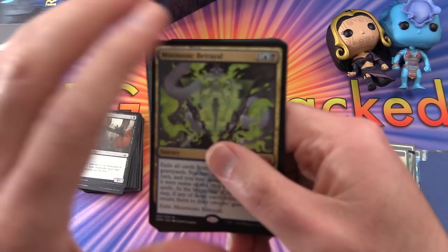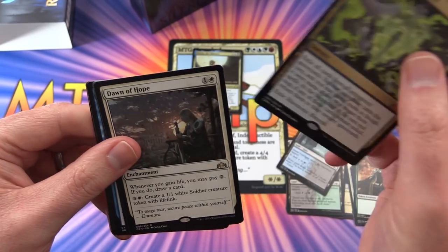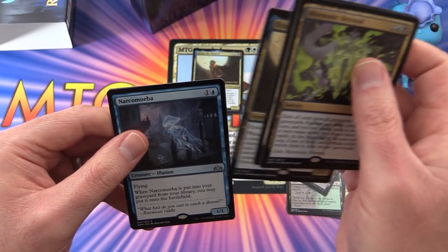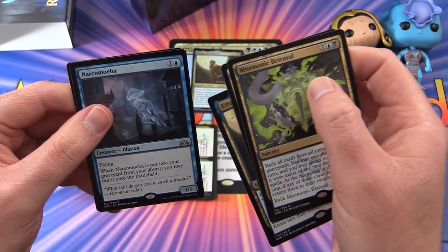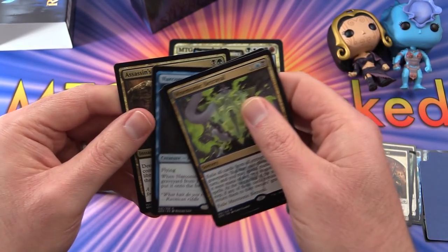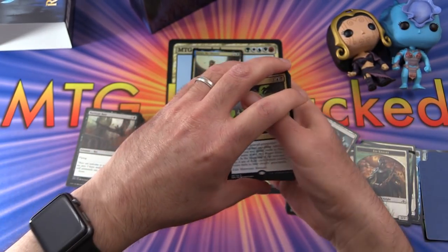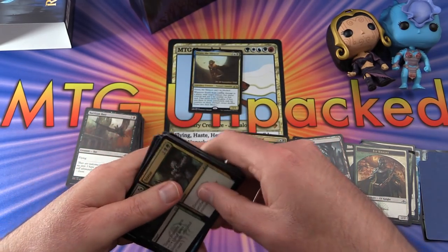So let's take a look at what we got here. Very clearly, Mnemonic Betrayal would go in. Dawn of Hope — we'd have to see, would we splash anything? Etrata the Silencer — that would be included for sure. Narcomeba with flying — that seems pretty good, and if you dump it into your graveyard from your library, you can put it on the battlefield. Assassin's Trophy — do we dare splash green?